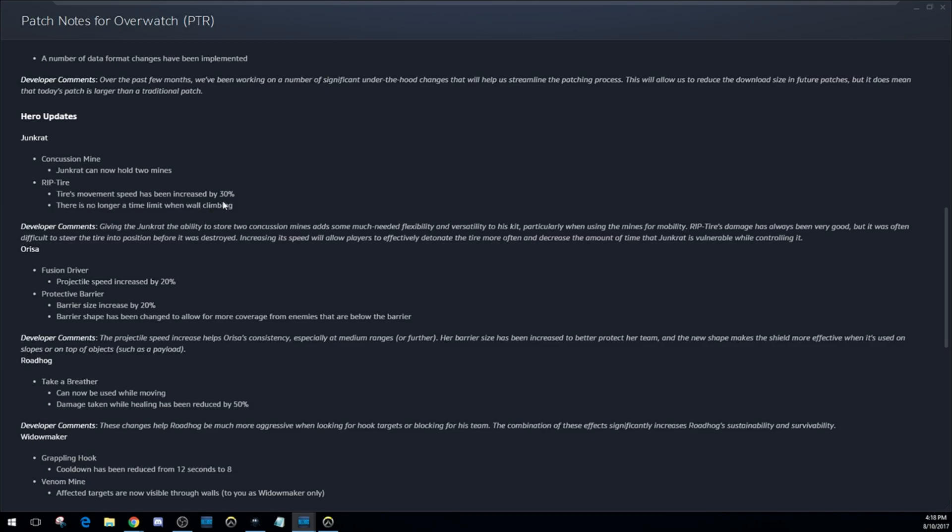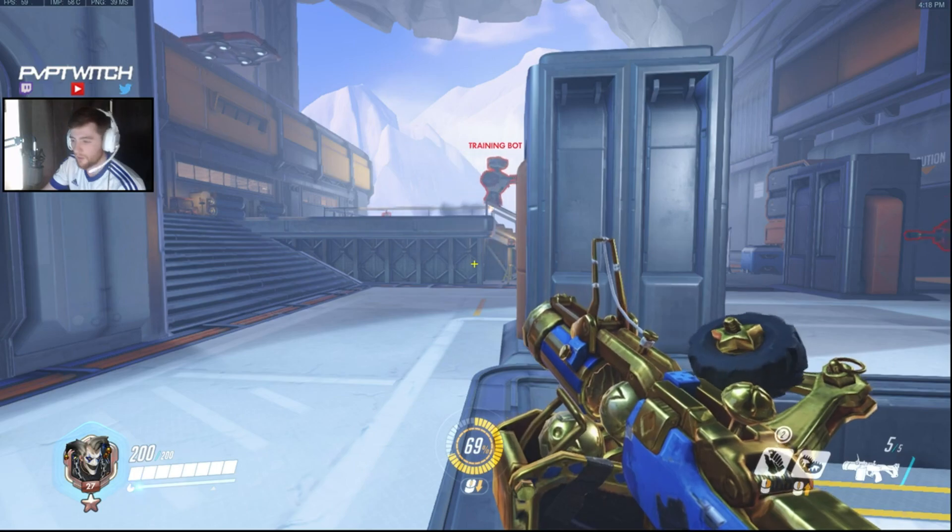For Rip Tire, movement speed is increased by 30 percent — it's a really really good buff. I would have loved to see an HP buff, but a 30 percent speed increase is something. There's also no longer a time limit while wall climbing, which is pretty good because there are a lot of instances where you try to wall climb and you can't get up because you just fall down halfway. So Rip Tire got an insane buff with that extra little bit.